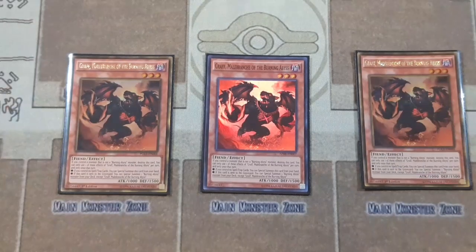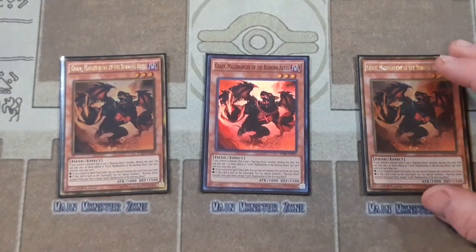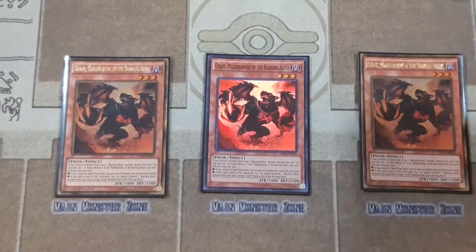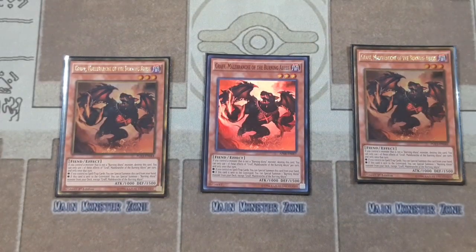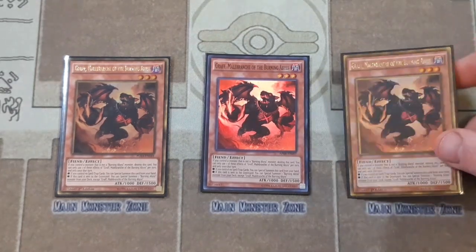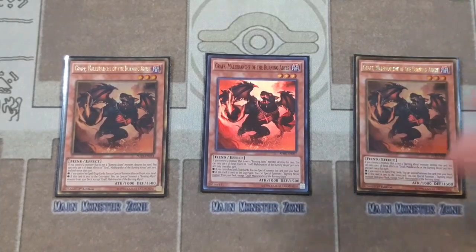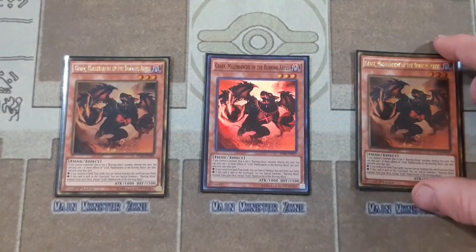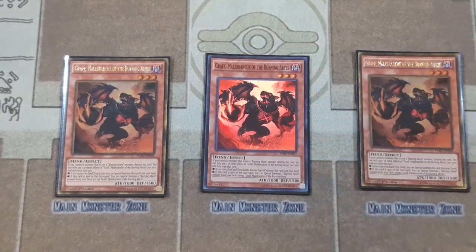We're gonna start off with the newly unlimited Graf Malebranche of the Burning Abyss. All of the main deck Burning Abyss monsters have the effect to where if you control a monster that is not a Burning Abyss, you have to destroy this card and send it to the graveyard. They can also all special summon themselves from the hand as long as you control no spell or trap cards. So in your opening hand it is nice to see a good handful of them — you just special summon them all onto the field and go into crazy Link and XYZ plays. The second effect of Graf is that when he is sent to the graveyard you can special summon one Burning Abyss monster from your deck except for himself, which is really great for getting out whatever you need for your engine.